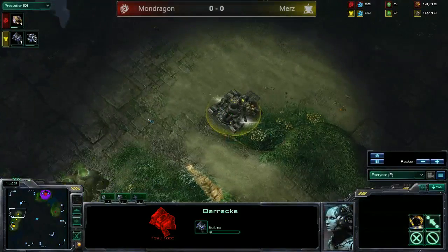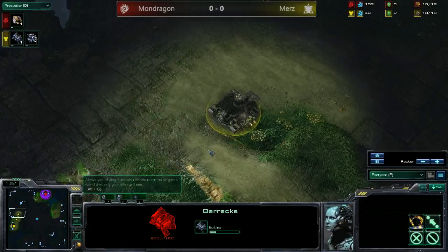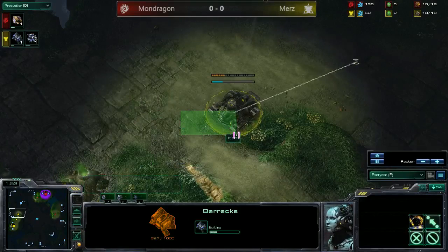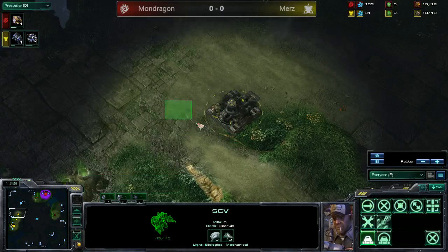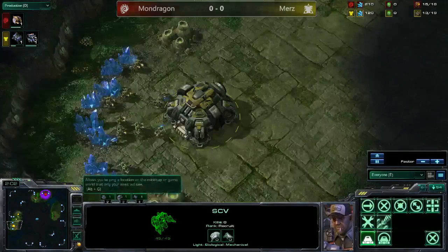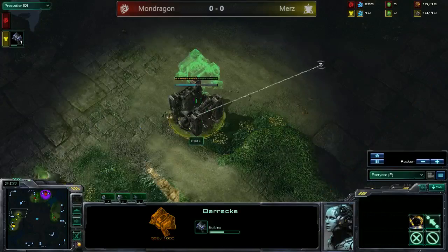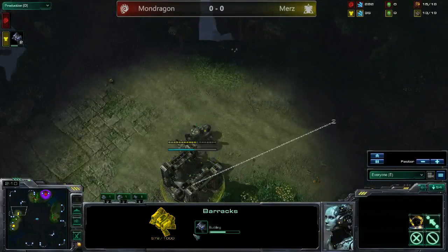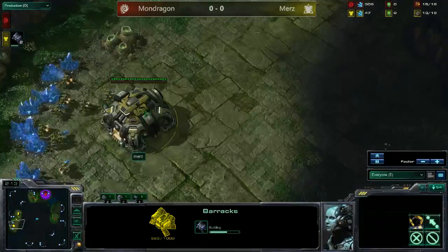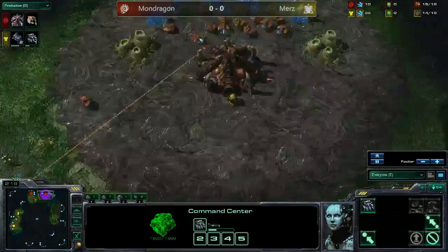Whoa, what is Murs doing? A barracks going down here — maybe he's going to wall himself in at the bottom of the ramp. I saw this back in beta. That barracks should be placed a little bit over here if he's planning on doing that, and finish it off with a tech lab. Really not sure what Murs is doing. Oh, maybe he's just going to wall this area — no idea. Is he doing a two-barracks attack? Well, he doesn't really need a wall off since he's going to be putting a lot of pressure.